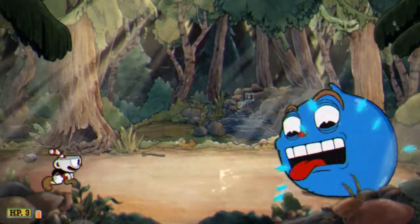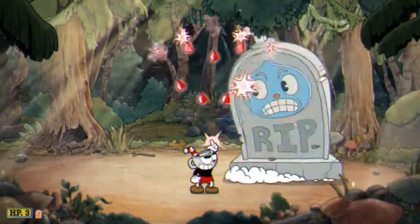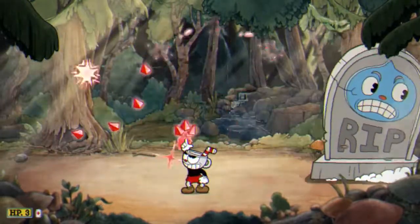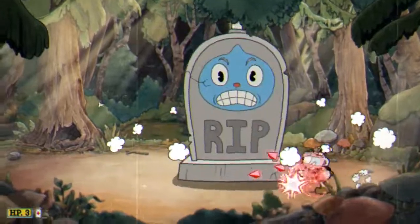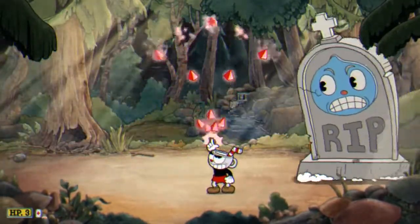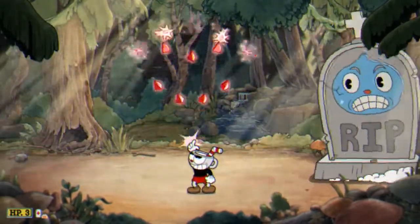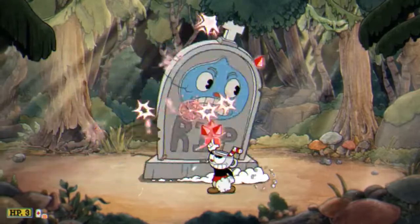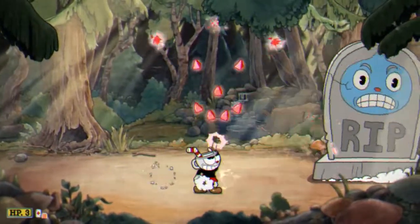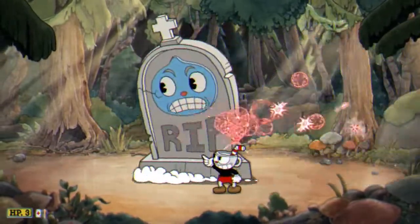The final phase is dead Goopy, or a tombstone with his face on it if you will. I switch to the spread shot and hit him with X-moves whenever I have them. Use your aiming button to stand still and follow him around with your shots. He'll scoot around the screen side to side, but the only way he can hurt you is by slamming down the front of his tombstone. You can comfortably stand still until he is about to slam. Every 2 or 3 passes, he winds up and slams down wherever you are standing at the time.